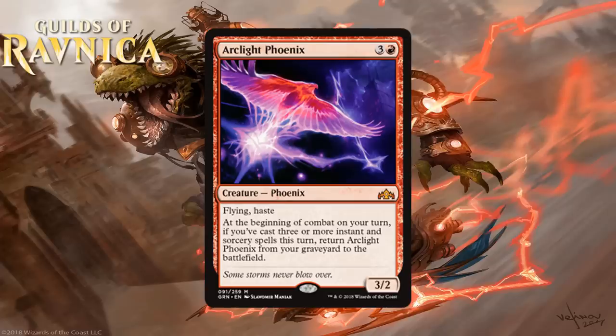First up is Arclight Phoenix, which for 3 generic and a red is a 3-2 Phoenix at Mythic Rare. It's a 3-2 with Flying and Haste, and at the beginning of combat on your turn, if you've cast 3 or more instant and sorcery spells this turn, return Arclight Phoenix from your graveyard to the battlefield. A 4-mana 3-2 with Flying and Haste is pretty nice — we recently saw it in the form of Snare Thopter, which was a nice little card.